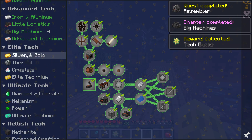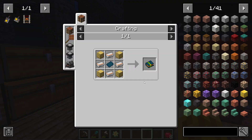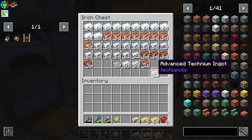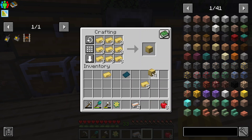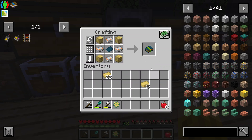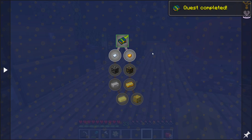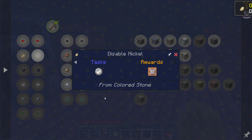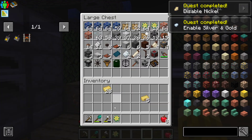So really on to elite techium, and that starts with getting silver and gold unlocked. We're going to need constant blocks and advanced techium for that, which I should have. I only need four of those and a research paper. There's our silver and gold unlock. So now if we go back to ores, what did we have last time — nickel. So let's disable nickel, and silver and gold it probably enables for us, but just to be sure we'll go ahead and do it.